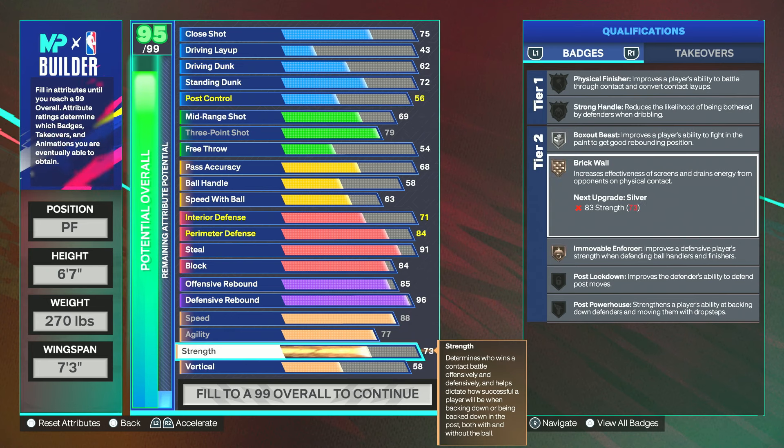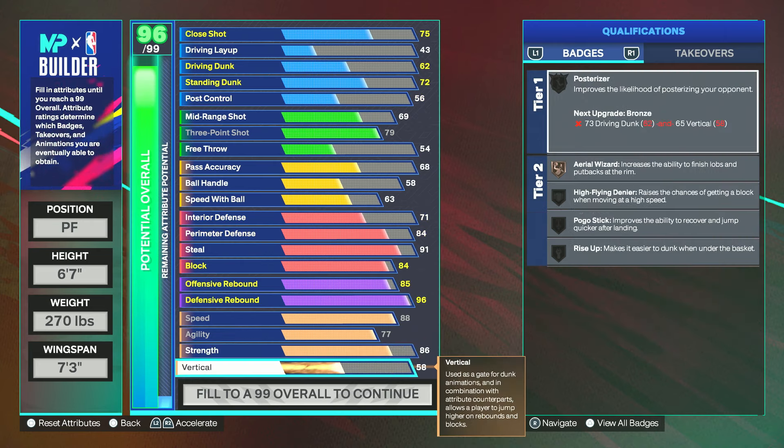With strength, this is where I really differ from my other builds — I'm going to go with a 91 strength. The way I do this is with cap breakers. What I personally did was put my strength to an 86, and then if you add your plus-five cap breakers you will have a 91 strength. This is my method for making the build this way with cap breakers. That brings us to what everybody's been waiting for — the 90 vertical.